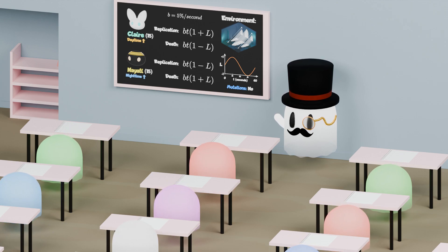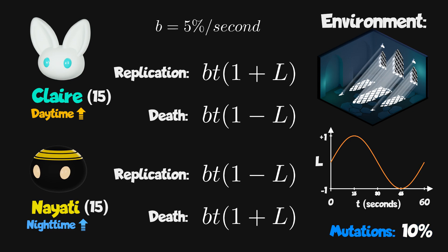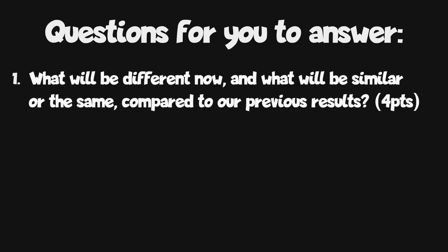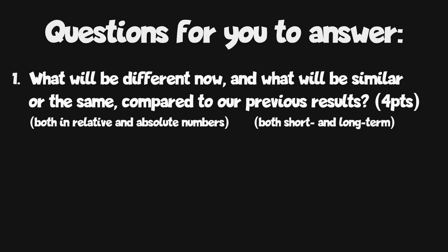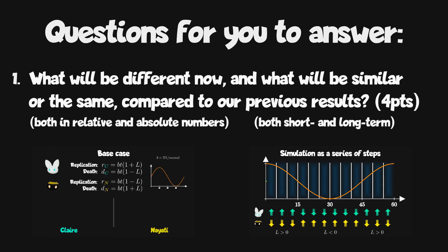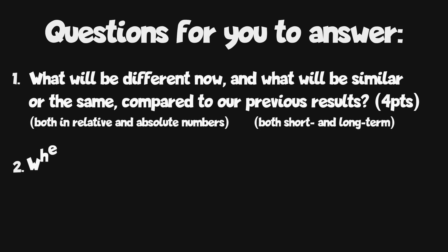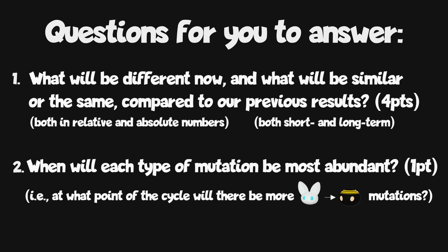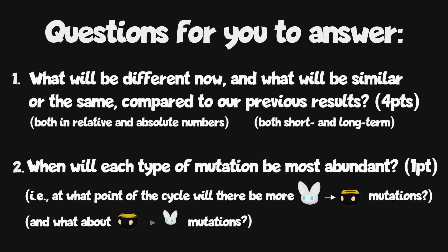Now let's make it more complicated. Let's give any new replica a 10% chance of mutating into the other type. For 4 points: what do you think will be different now, and what will be similar or the same? This refers to both relative and absolute numbers, and both short and long-term development of the population. This question is substantially more difficult than the previous one, but let's see if you can use what you learned to make accurate predictions. And for one final point: when do you think there will be more mutations into each replicator — do mutations from Claire to Nayati happen more at a specific time of the day-night cycle, and what about mutations from Nayati to Claire?